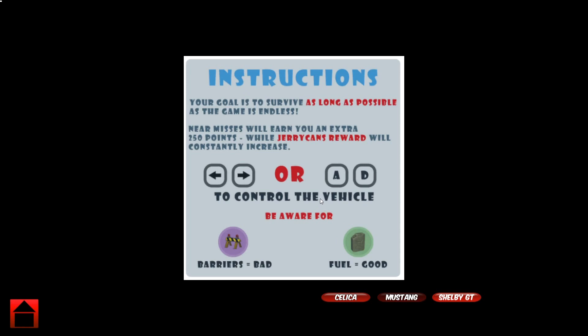If the timer runs out, the player will lose. Near misses can also be combined together — if the player does more than one near miss within 5 seconds, the player will have a combo which increases both the score and the time being rewarded. The player can use the left or right arrow keys or A and D to control, or alternatively an Xbox or PlayStation 4 controller.